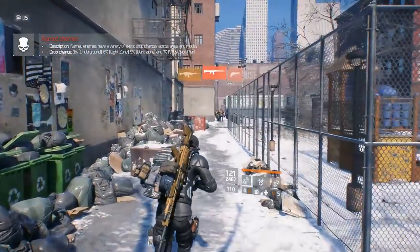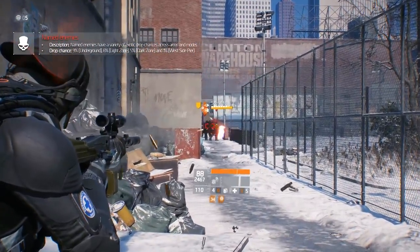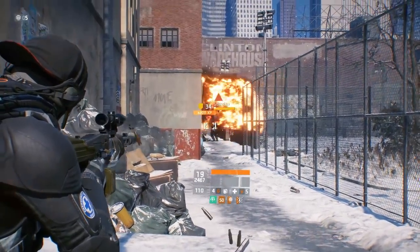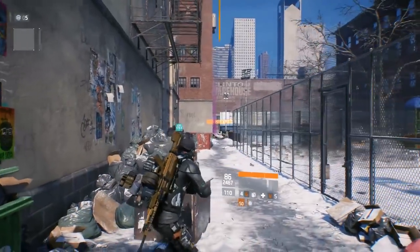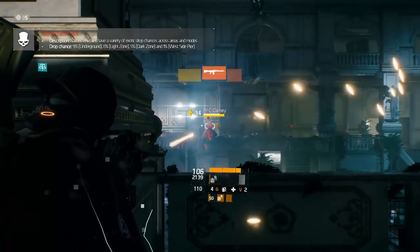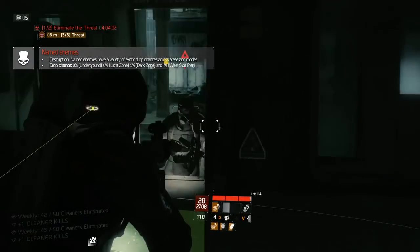The light zone is the open world outside of the dark zone and west side pier. 15 named enemies spawn in specific locations on the map, each with a 6% drop chance. Their respawn timer is 4 hours, which usually makes it an effective way to start and end your session — I have a video on it linked in the description. The dark zone also lets you farm named enemies, each with a 5% drop chance, found at landmarks and during contamination events.